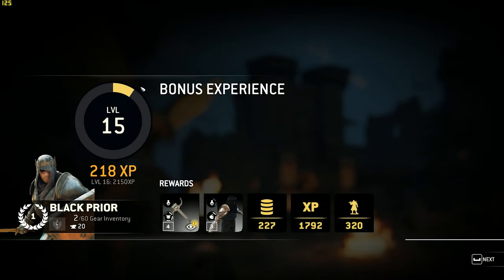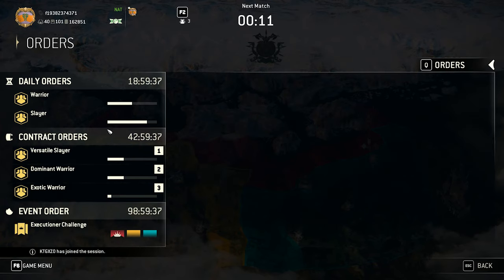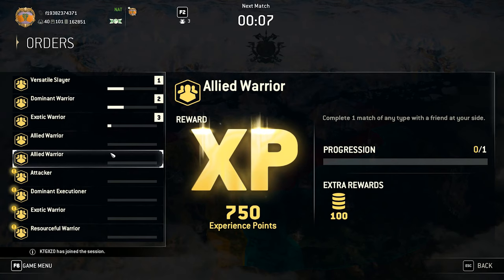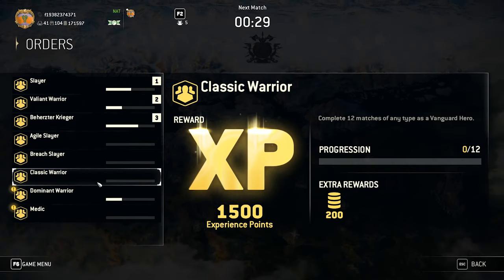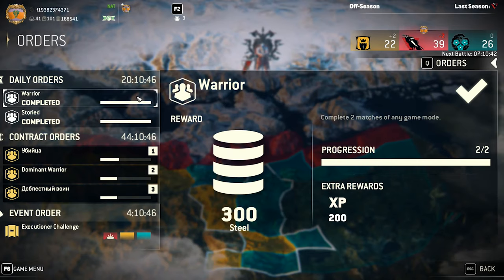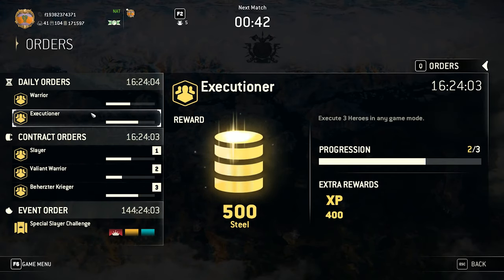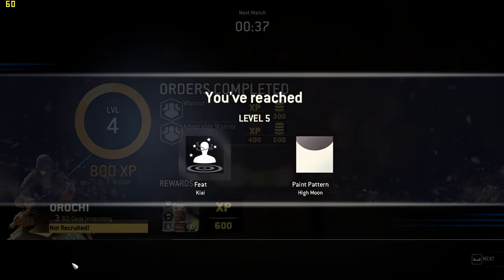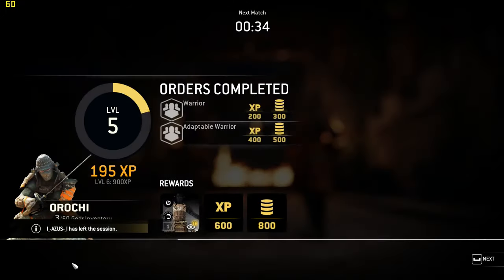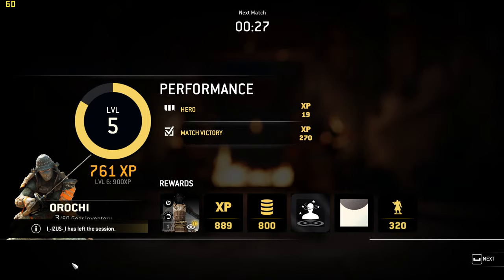Steel is plentiful if you complete the game's challenges, of which there are two kinds: Contracts and Daily Orders. Contracts are replaced every 48 hours and award 100 to 200 steel for completing challenges like capturing a designated number of zones or playing a designated number of matches. Daily Orders offer far more steel for far less work — complete two matches of any kind, use two different heroes, execute three heroes, and so on. Completing both rewards 800 steel.